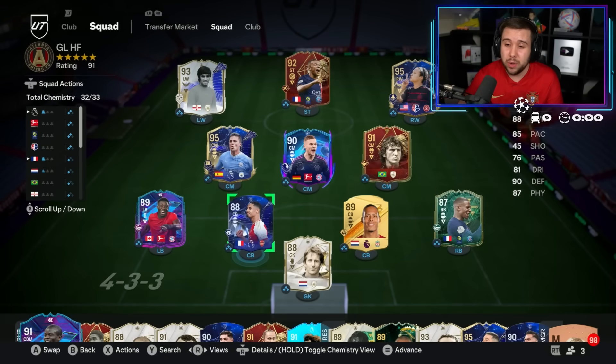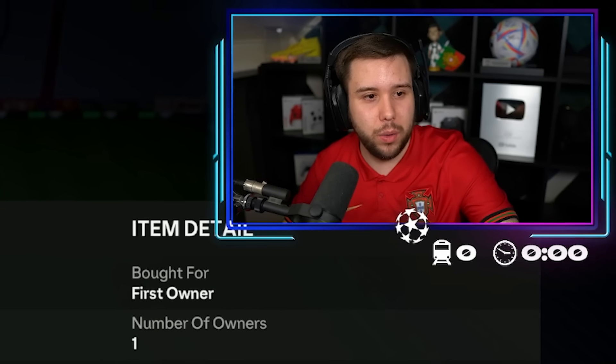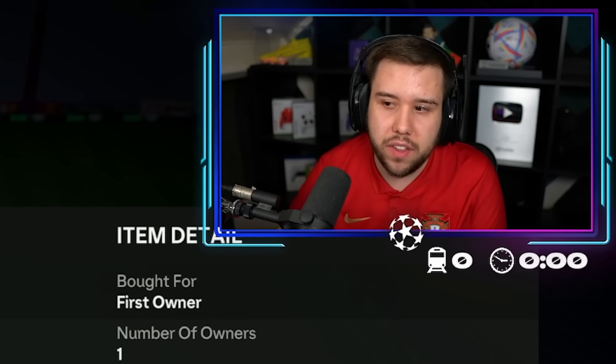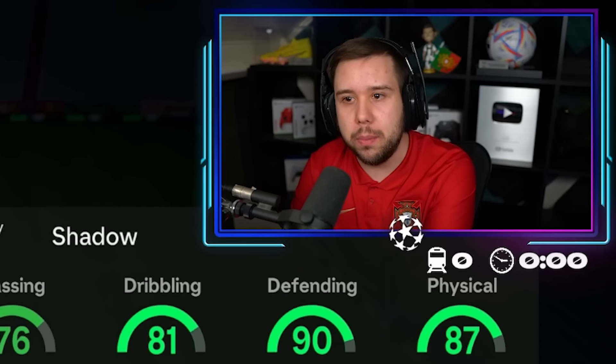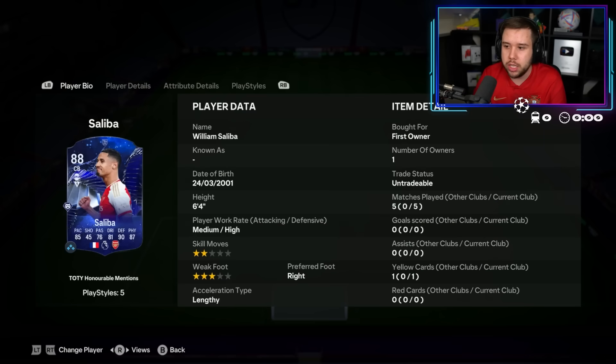The thing with Saliba is the price. It's way too much — it's like a million coins, or close to it. Actually it's gone down a little bit — it's 870,000 coins for him. It's a lot, especially comparing it to the winter wildcard. This card has Anticipate Plus and the winter wildcard has Intercept Plus, so yes there is a difference. But if you can grind him over time and he fits your team, go ahead — you won't be disappointed. He is an extremely good center back.